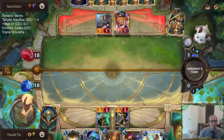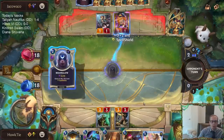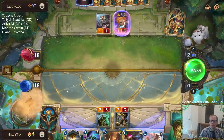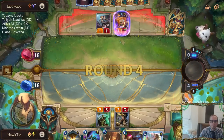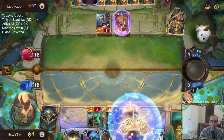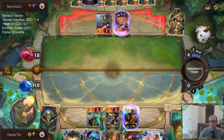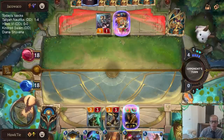We'll get the Xenotype Researchers in play because we're going to have a Sivir on top — we want that Sivir to get the plus-three plus-three. And now Sivir is an 8/6 and looks a little bit more formidable.